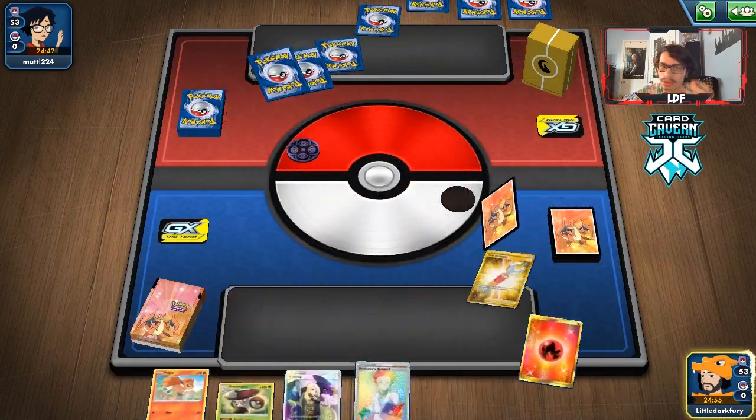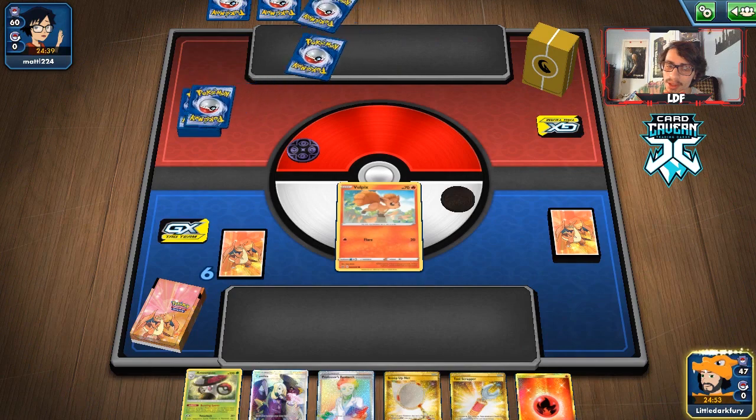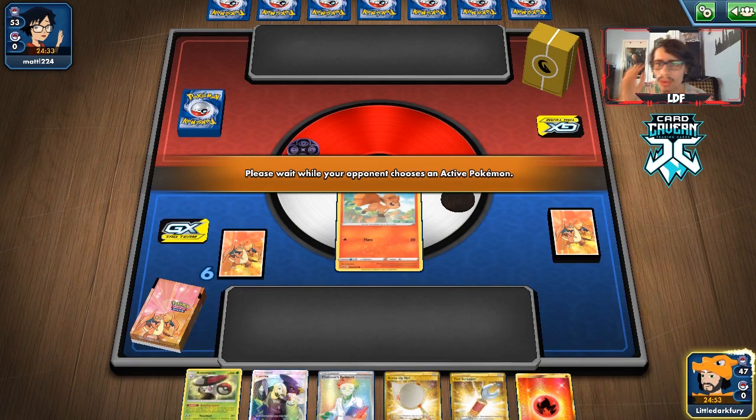It's a Pika deck — Shelmet confirms it. We only get one basic, a Vulpix start, which is not ideal. They're mulliganing though which helps us maybe get a second basic. Oh wait, are they playing a Reshiram & Charizard deck? Looks like they are — playing Reshizard. If we can win against Reshizard I'm not sure how many Switches they play, which is one good thing. They might not be playing many Switches — probably don't play Mallow & Lana either.